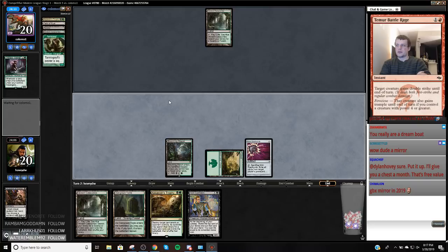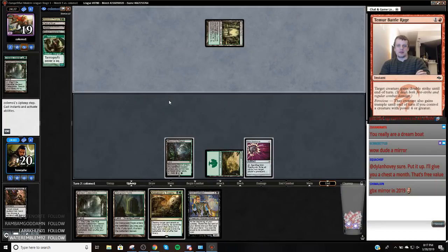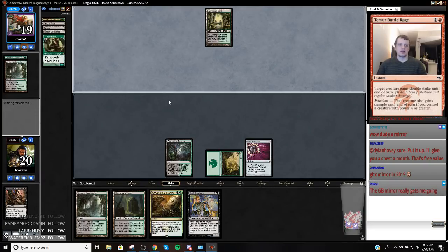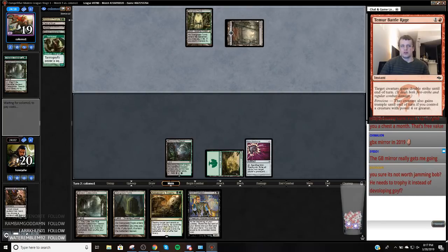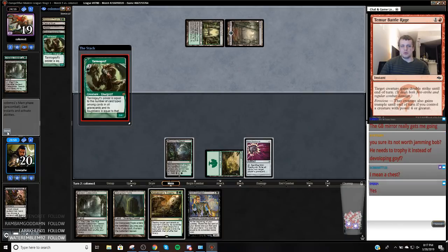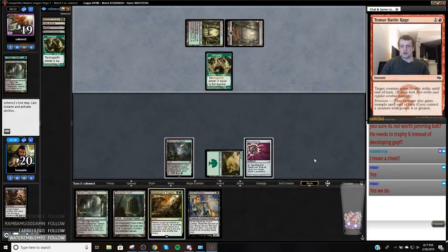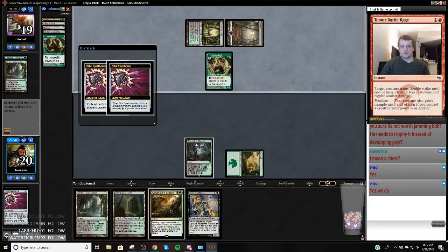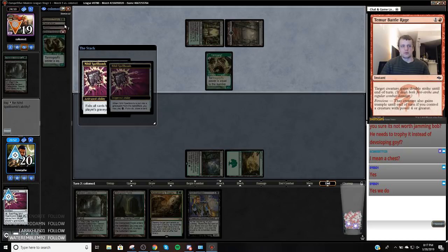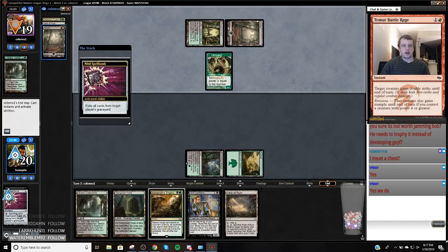Am I just going to want to cycle this? Probably will just want to cycle this, work this and pass — maybe we'll hit a Liliana. I would like to keep my two-for-ones for as long as possible, and I get a redraw out of Liliana, because Liliana here is like really nice. So this Tarmogoyf is gone, and this Verdant Catacombs is gone.